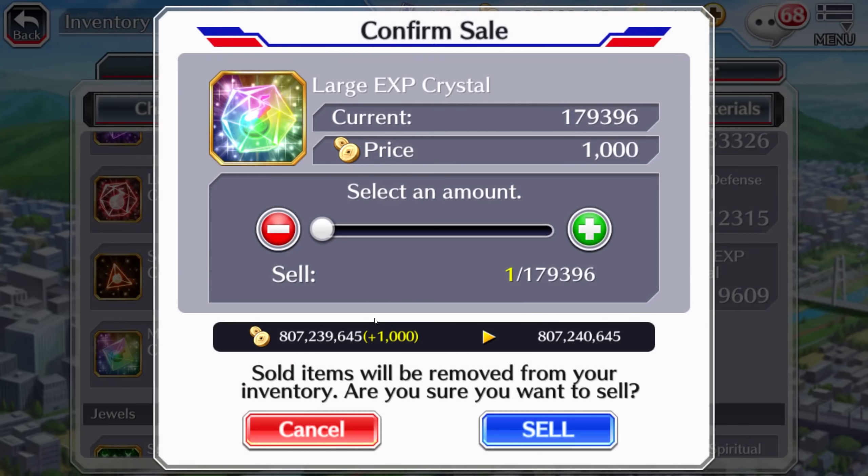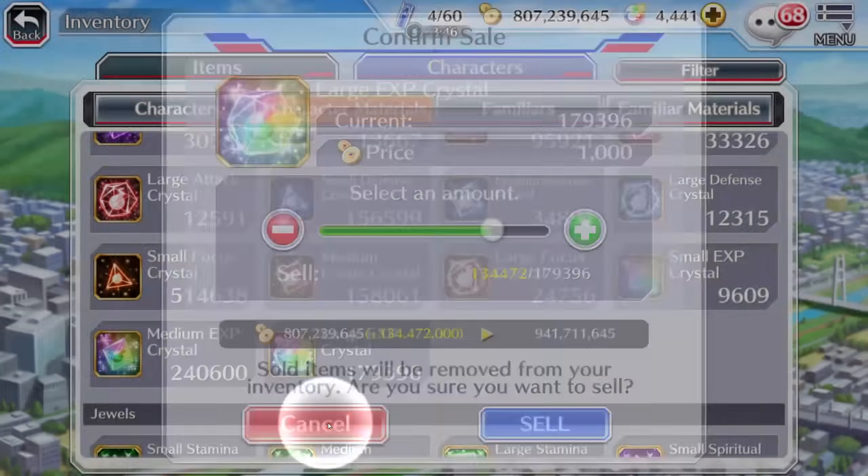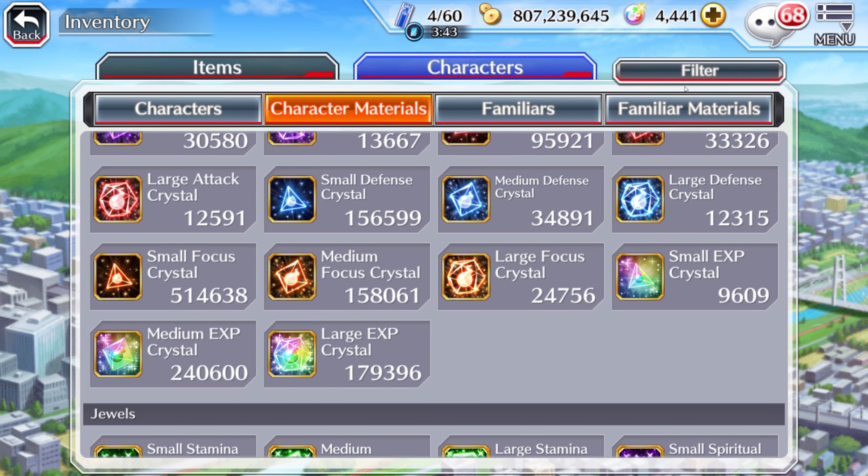And if you are someone that wants to collect the large EXP crystals, you can now max your characters, get more orbs, and have an easier time leveling up your characters. If you are someone like me that has maxed out everyone, you can then just sell all of them for like 179 million — which I'm not going to do now, but I'm planning to eventually because I'm trying to hit one billion coins. I've never done that just yet, and I pretty much maxed things out on my characters so I've lost out on a lot of coins.